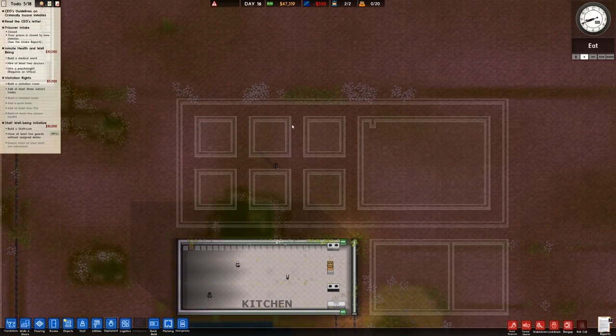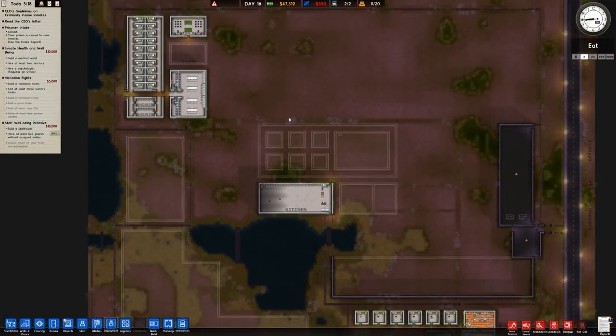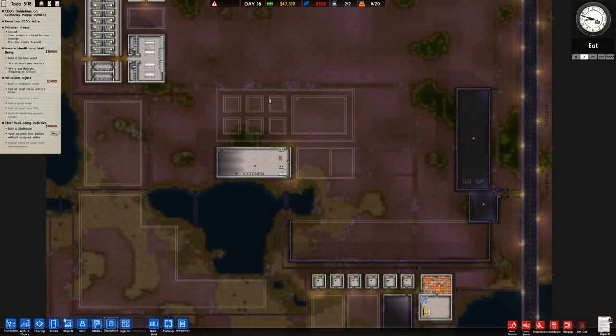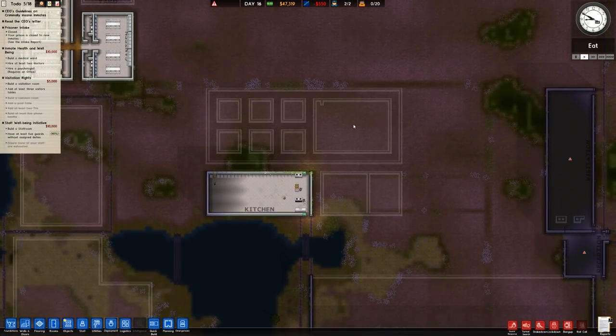We then added in this building down here which is going to be a staff room, eventually probably this episode, and then also the reception and visitation. We went ahead and made sure things were properly set using our deployment — setting staff only, which is pretty much all sorted now. So in this episode we want to continue on with construction. At a bare minimum I want to get the reception, visitation and staff room done as well as this compound in the centre.